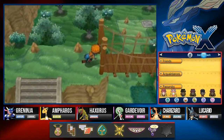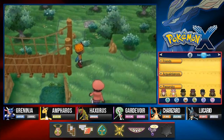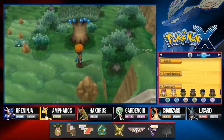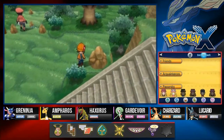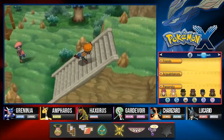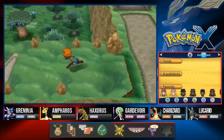Waiting on this trainer to run out. We found ourselves a Yaki Berry. I'll battle that guy later. There is another item right here - a TM36 Sludge Bomb. Very good move which I will be teaching to one of my Pokemon.